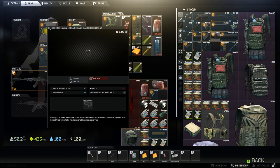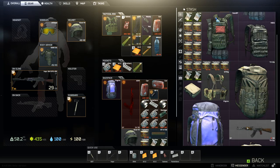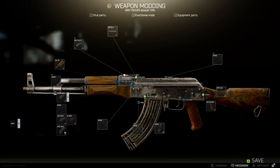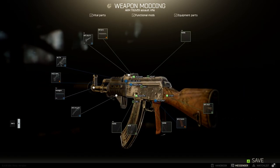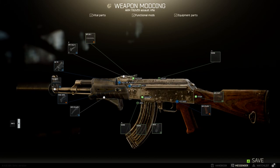So we go for the Magpul handguard and the foregrip. Next thing I always do is put a silencer. This game is based on suppression — if you suppress your shots, nobody knows where they came from, you're gonna confuse them, and you'll have a tactical advantage.